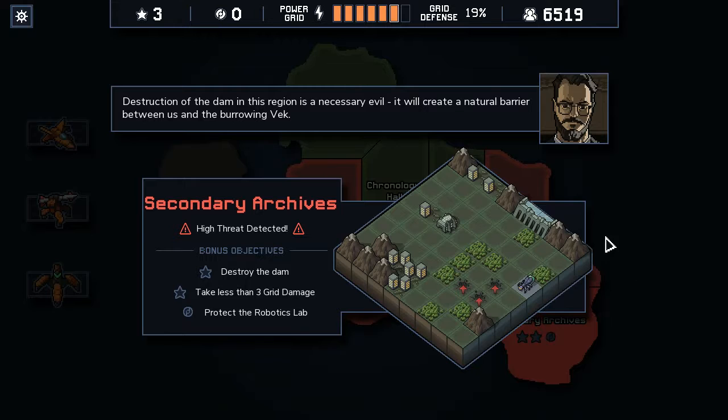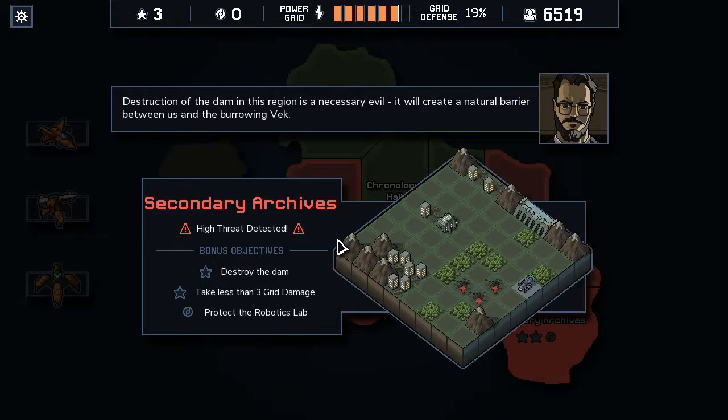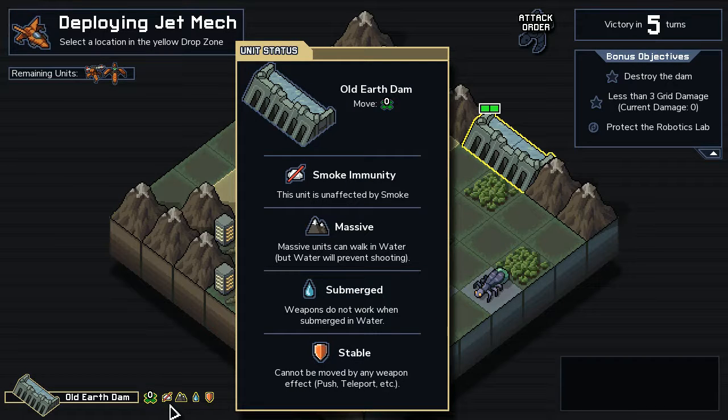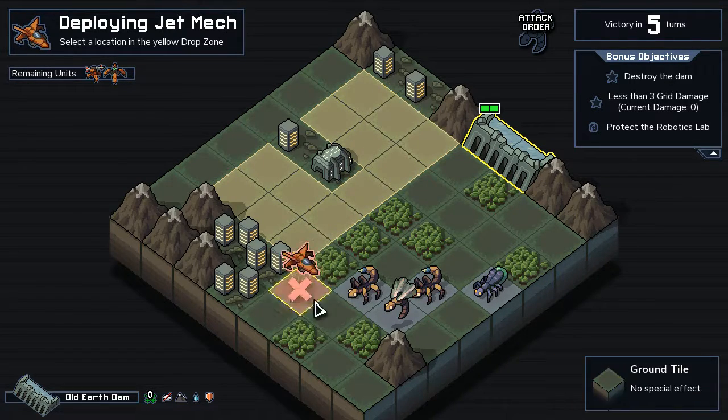So we need to protect this — there's a dam here. Destruction of the dam in this region is a necessary evil, so we create a natural barrier between us and the Vek. But how do we damage it? How do we destroy it? Old earth dam. If we destroy this, I suppose there would be flooding coming in this area.